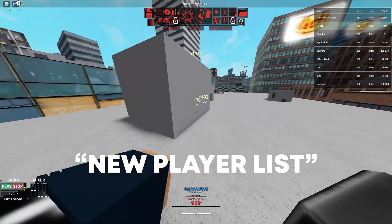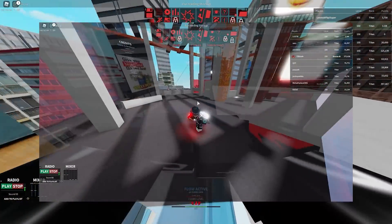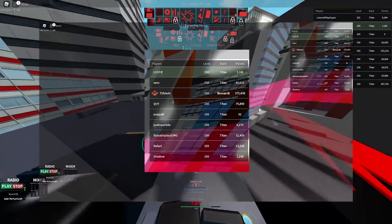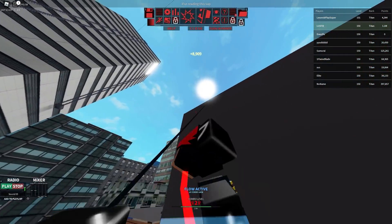New player list — the new GUI looks really great. Once you play ranked and get your first rank, you're able to include your rank next to your name, which is cool. I'm pretty sure the developer is planning to add more features to this in the future.